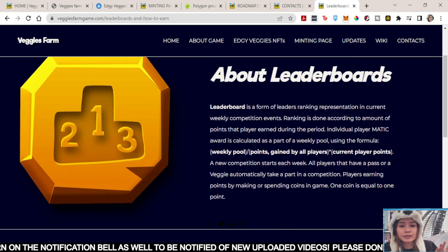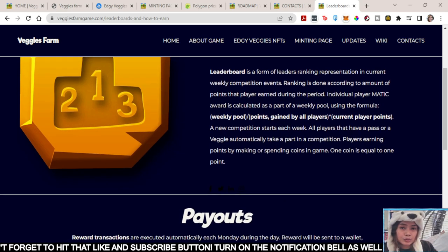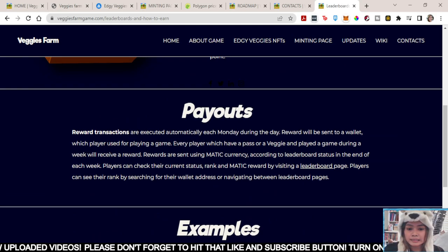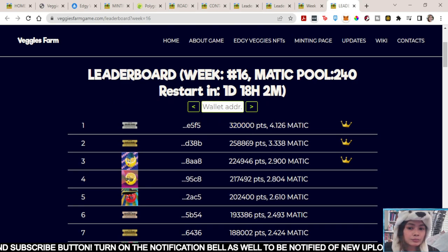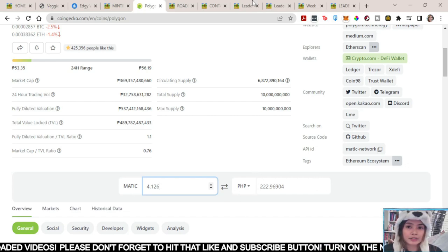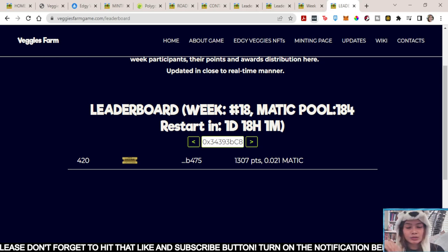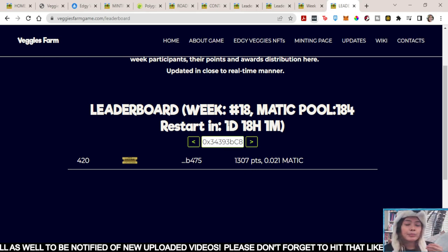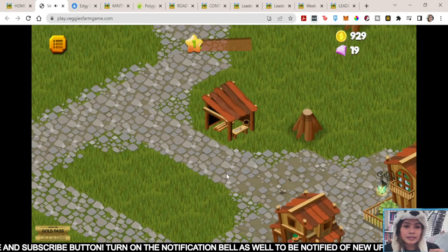For the leaderboards — this is how you earn about the game. Leaderboards are a form of ranking representing the current weekly competition events, done according to the amount of points a player accumulated during the period. They've also got payouts — reward transactions are executed automatically each Monday. So this is the leaderboard for week 16. For the silver pass, it got 32,000 points — you'll have 4.126 Matic, which is about 222 pesos. If you are on top, today is week 18 — Matic pool is 184. I've got 0.021 Matic and 1,307 points. You can get your points by playing, harvesting.